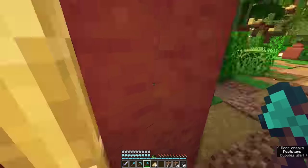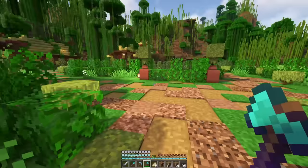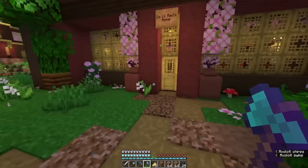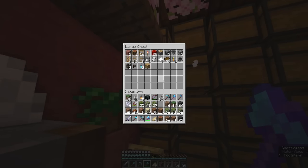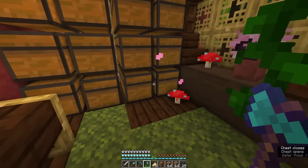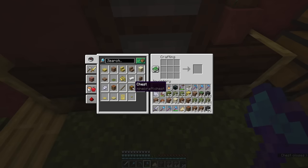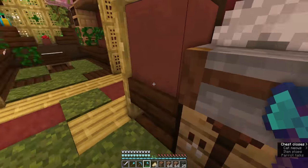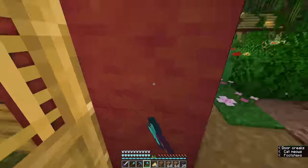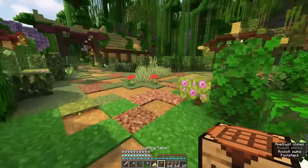Now what I want to do is set up a little chest system on the starting bit of the path. I'm actually going to grab some chests so we can have all of our resources collected into one spot. We'll take some more wood with us and make some chests. And now we're going to go and start putting some of the resources we've collected so far in front of our path area.